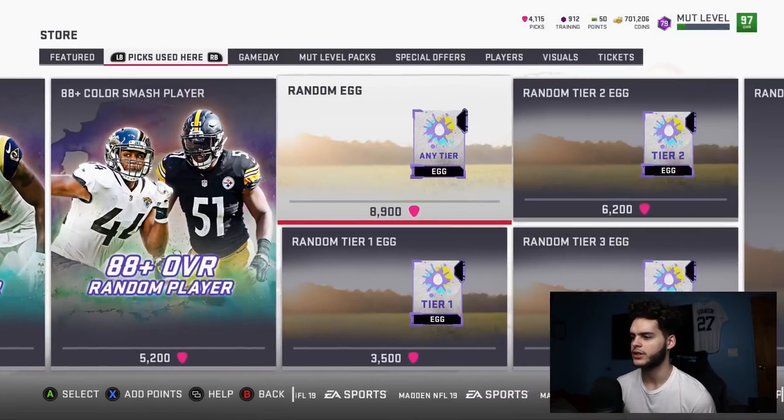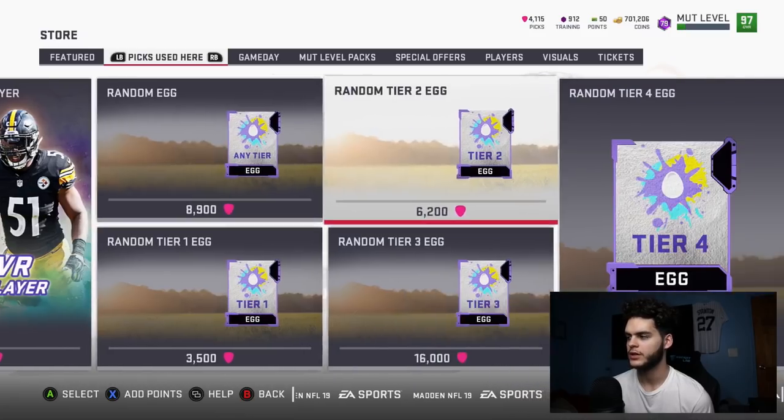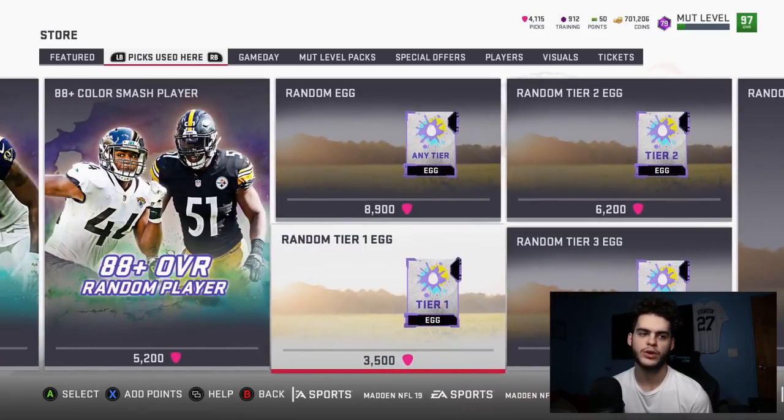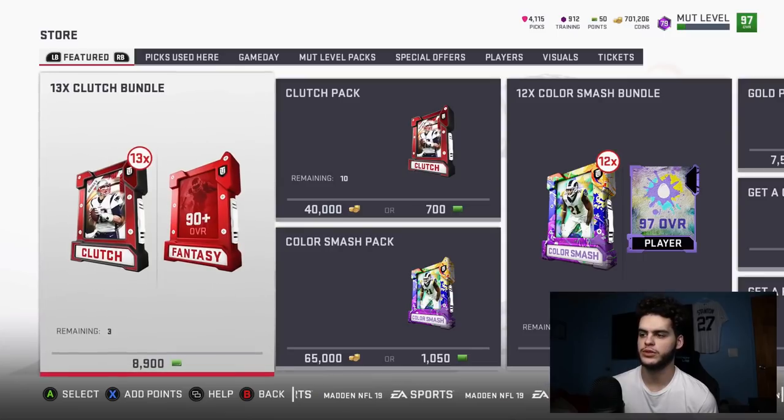Tier 1 eggs are worth approximately 3,500 picks, so they're not really worth too much. I mean, it's still worth it to do it just for the fact that it's free and it takes no longer than 10 seconds. It was cool — maybe there is a chance to get a higher tier egg, but it seems like everyone on Twitter is getting a Tier 1 egg. It kind of sucks, but maybe it's something decent and usable — it's still coins.